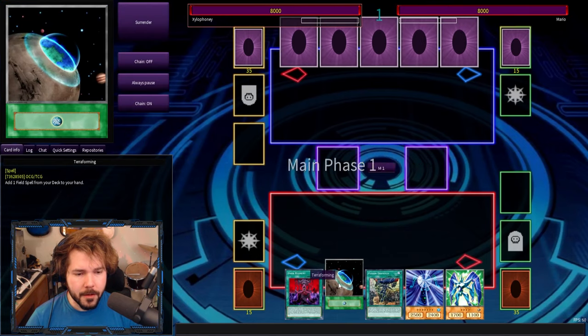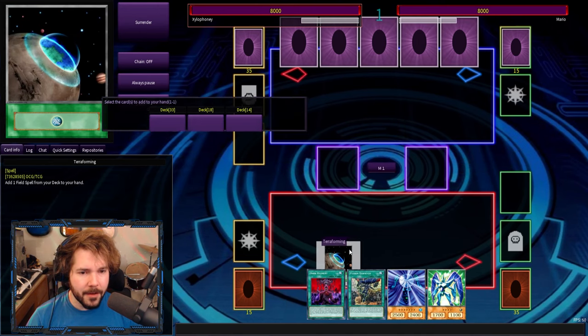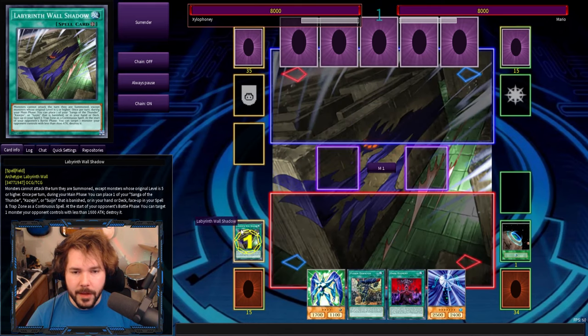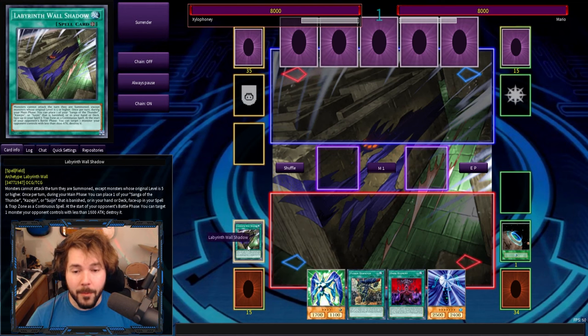I'm gonna go second. Alright, we're just gonna go crazy. I also got the dark element stuff in here — got all the fun things. Cheeky terraforming, get a free labyrinth wall shadow, we activate that. Now what do I have to connect with? I completely forget what Rika does, if I'm being honest.